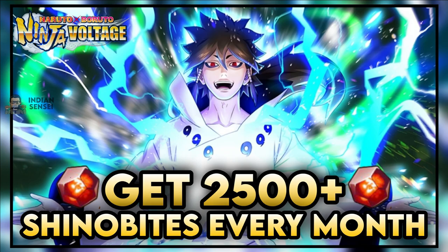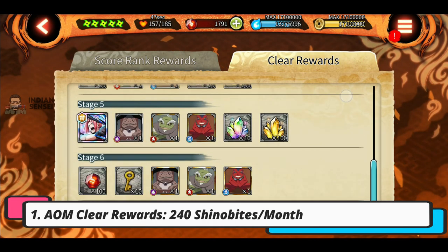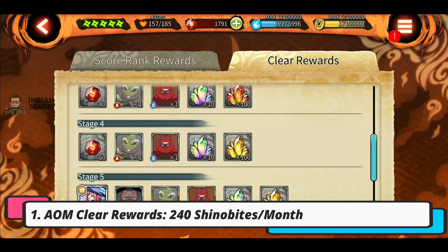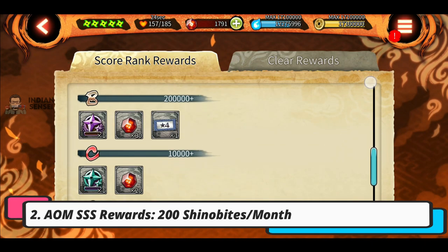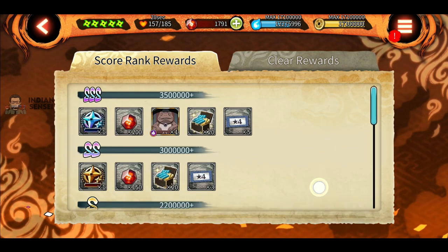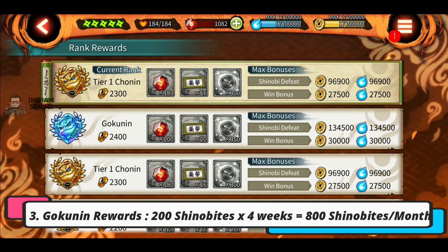Now coming to the second part of the video — extra shinovites from extra missions. First is the all-out mission clear rewards, which not all players can get, which is why it's in the extra section. If you just clear all the stages — not even complete, just clear — you will get 240 shinovites. And if you are able to get triple S rank in the attack all-out mission after it ends, then you will get 200 shinovites more.